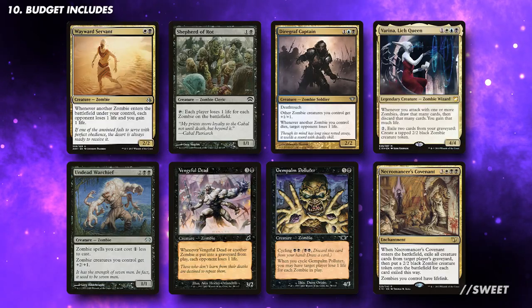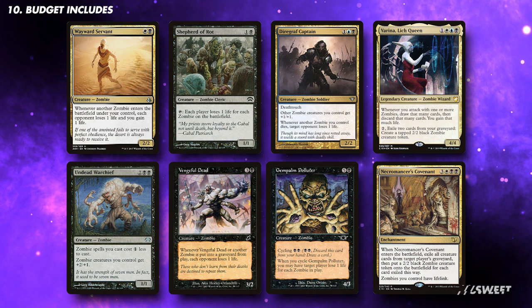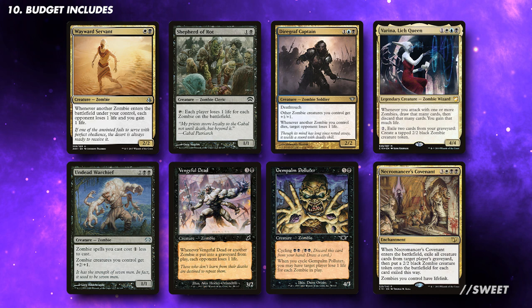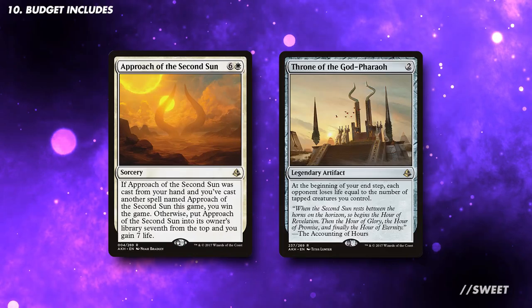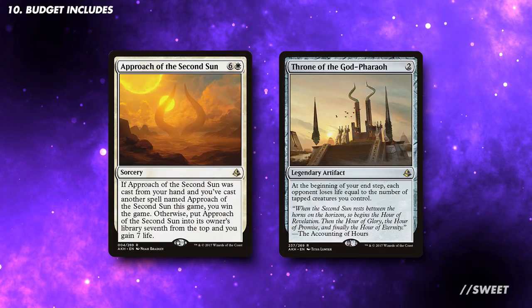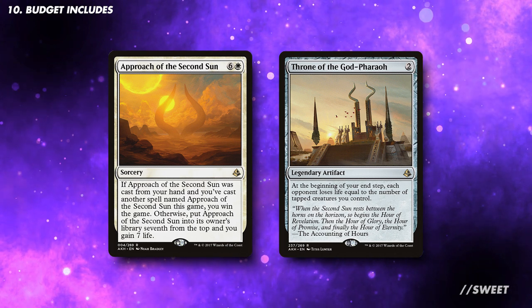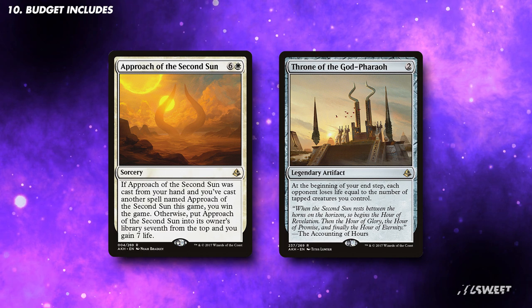For some budget includes, there are still plenty of good options to make the deck tick. You can run zombie lords or cool effects that interact with zombies, which are much kinder to the wallet. For some budget win cons, you can consider Approach of the Second Sun or Throne of the God Pharaoh. Approach becomes much more consistent with all the board wipes we have, and Throne of the God Pharaoh will ping our opponents each time we make a new board state.